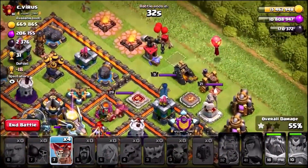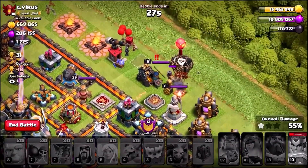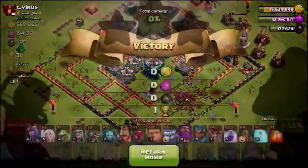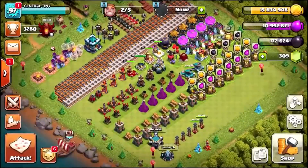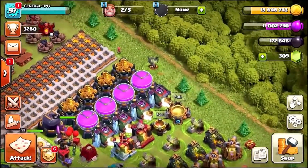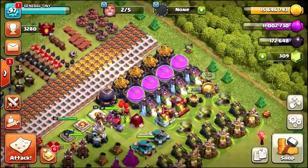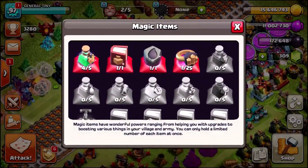We've got 4 balloons — if I drop all 4 of these balloons over this Dark Elixir drill we should be able to get most of it, or at least a third of it. So that's pretty good guys, taking us to a total of 8,705 Dark Elixir plus 1,049 from the bonus. Let's check — did we get enough to do the triple hero upgrade? This is about to be insane.